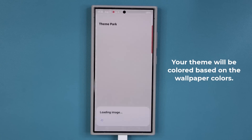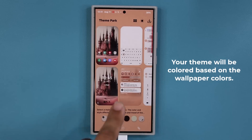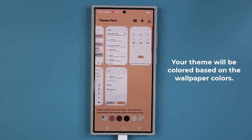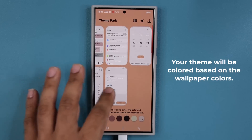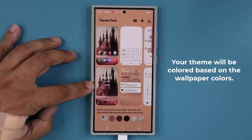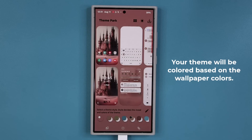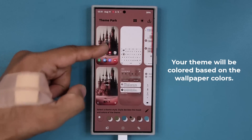I'm going to tap on Next. When I tap on Next, you can see it just created an entire phone theme based around that brownish, orangish color of the actual wallpaper. And you can see you can pre-select several colors to maintain a consistent theme, but again, all the colors are based on the actual wallpaper.